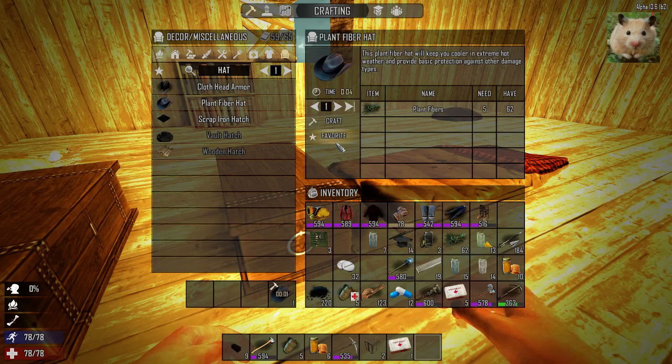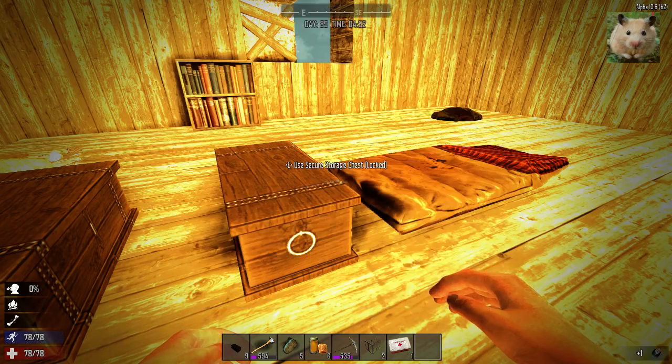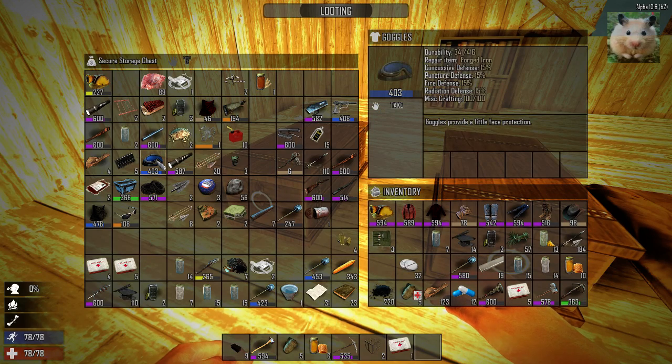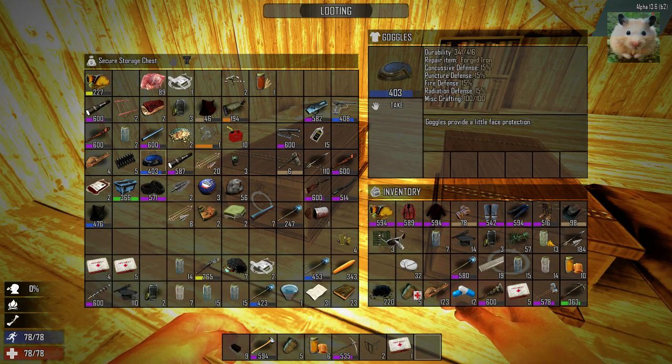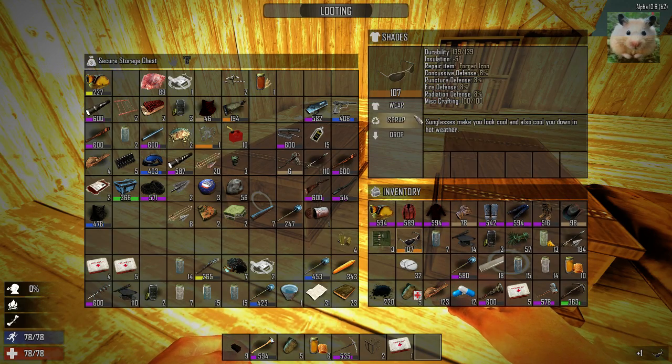I'm going to see if I've got some sunglasses. If I've got sunglasses, put those on — those will cool me down too. What sunglasses do I have? I've got goggles, but I don't think they cool you down at all, that's just defensive. They're shades. I go in here, repair them, and wear them.